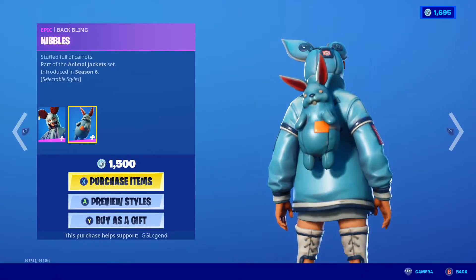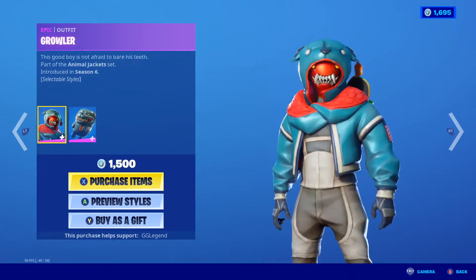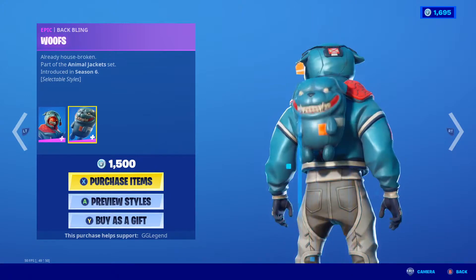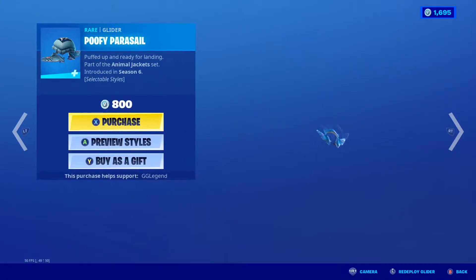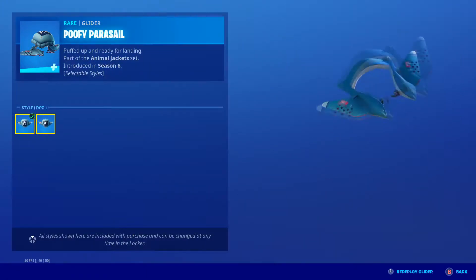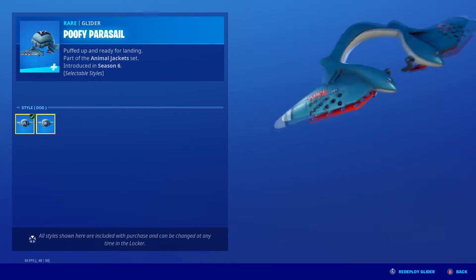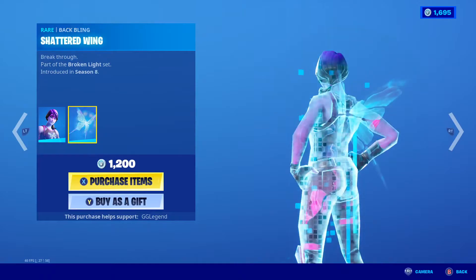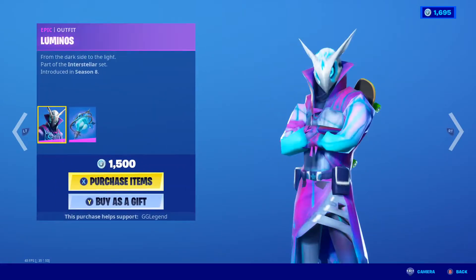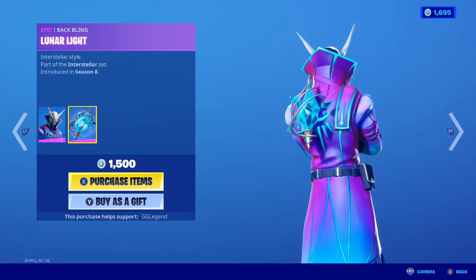Flapjackie's back with the back bling Nibbles — they have a black and white style. Growler with the back bling Wharfs. Jack Spammer, very nice. Goofy Parasol, just has the two different symbols for dog and rabbit, very nice. Dream is back with the back bling Shattered Wing.